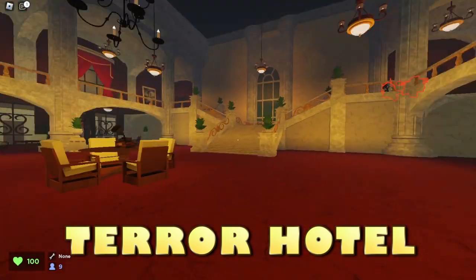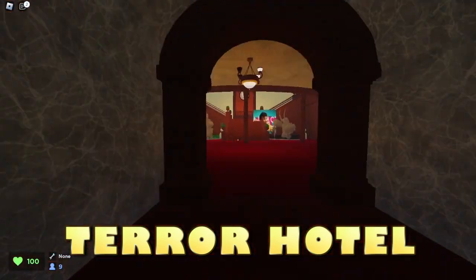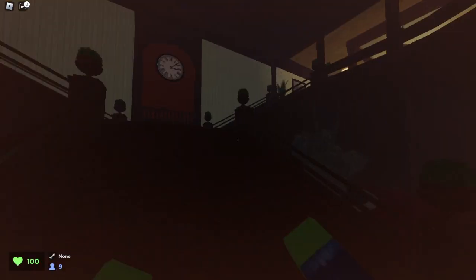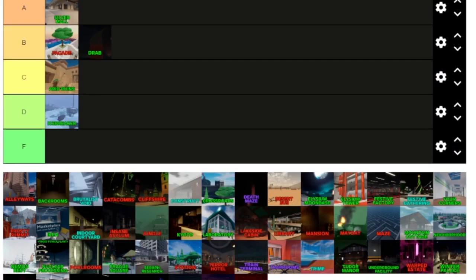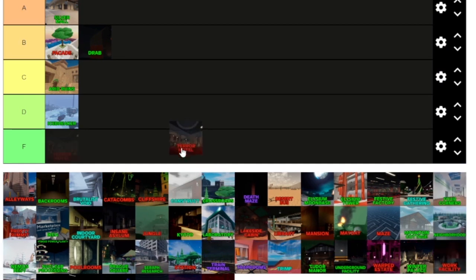Now for Terror Hotel. Personally, not a huge fan of this map. The red colors actually make it look like a hotel — it's not that bad, and I like the design, but just not my favorite map. Ranking Terror Hotel: not a big fan, I don't think it has the absolute best layout. You can run into a lot of things very easily, so Terror Hotel is our first F tier.